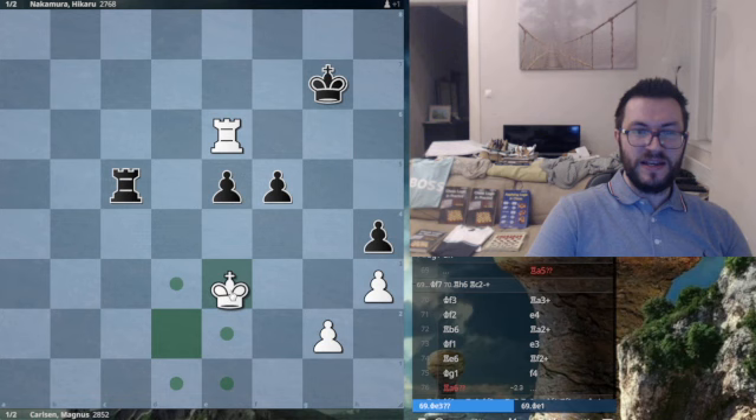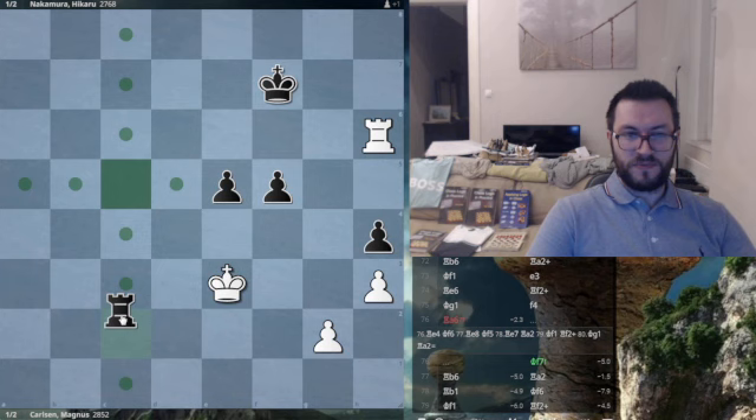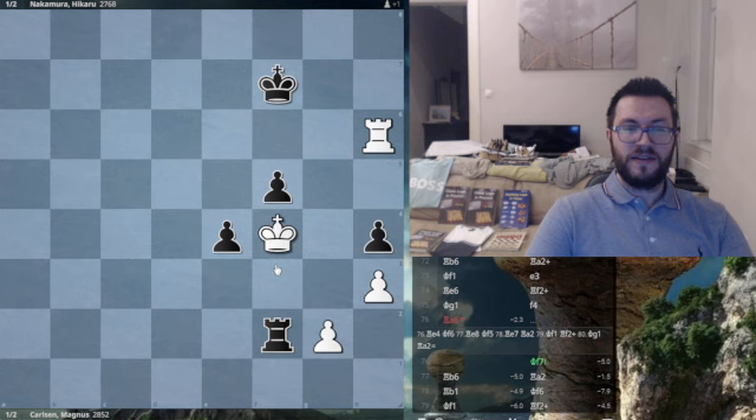After Ke3, which was a blunder, black can play king f7, and this takes the pressure off of the e-pawn, allowing the rook to become active again. So after rook h6, we go right back to what we saw before of rook c2 — check, check — and this wins for black.